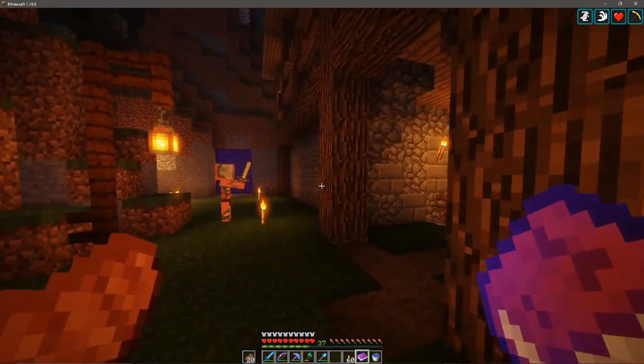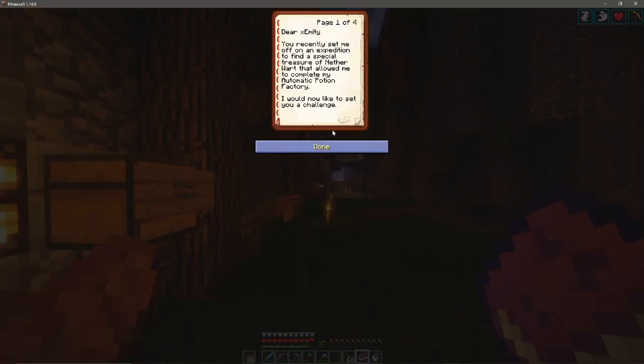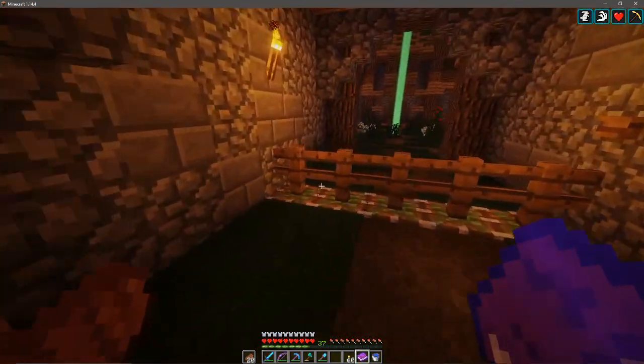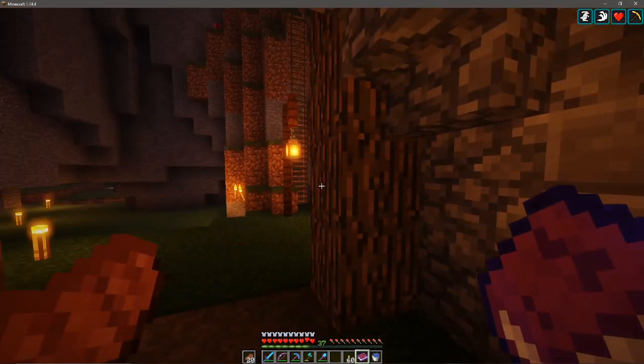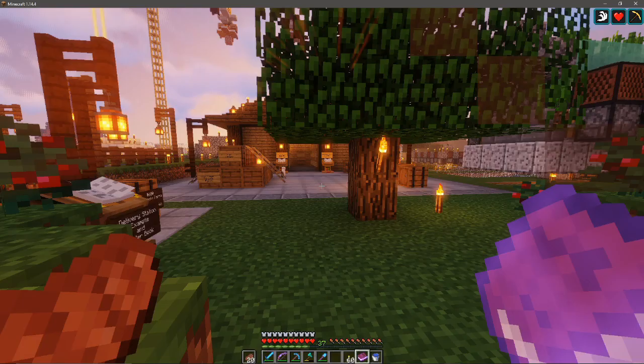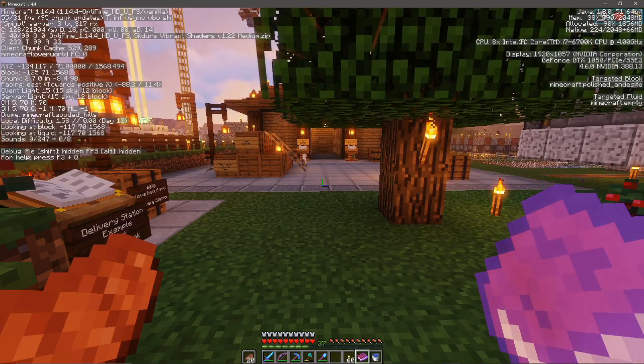So we need to build a farm entrance and I think I need to go to these coordinates — I think it's Raven's house. We'll have to see but I need to see the place first before I design anything. So let's head to Raven's farm. I've got them written down, let's try and find it.